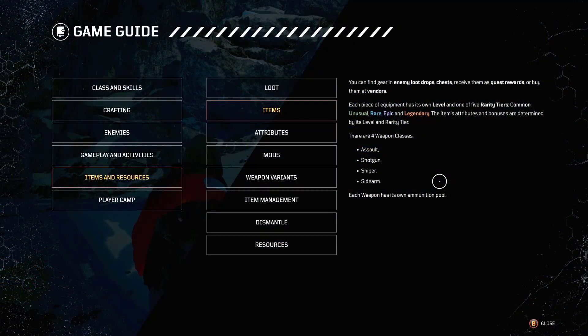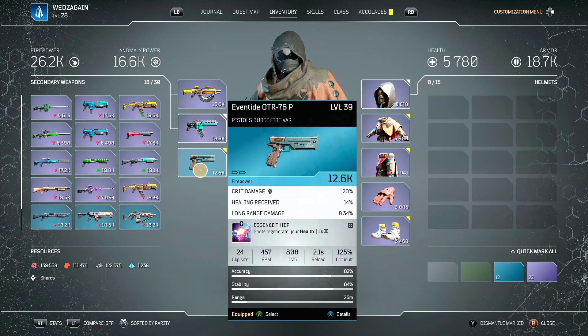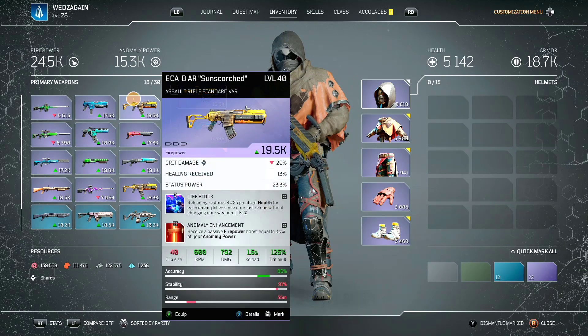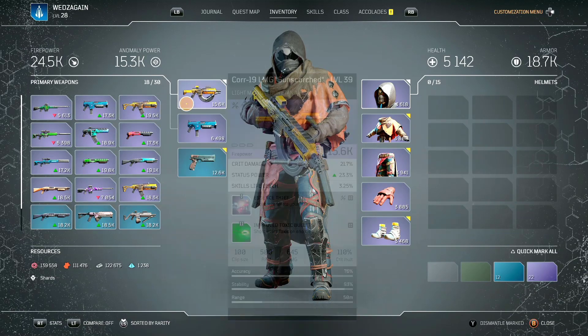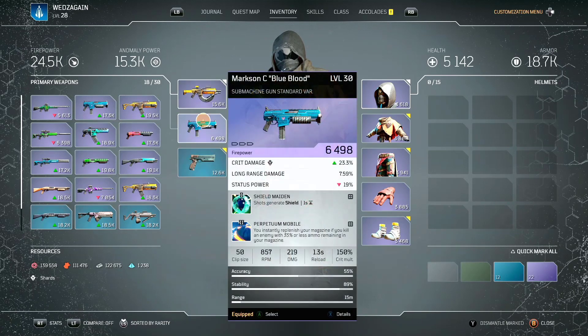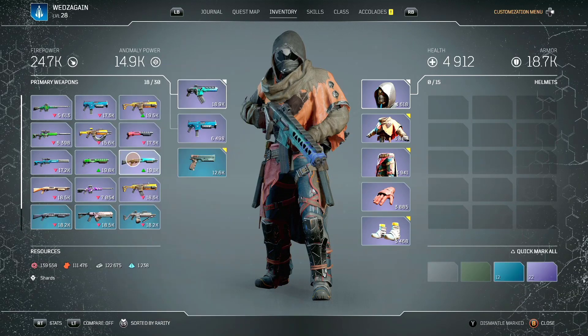There are four weapon classes but you only have three slots, and the third slot is only reserved for pistols and revolvers. This means you're free to equip all the other categories of weapons in the primary and secondary slots. However, you should try to avoid using double shotty or double assault if possible. I myself like to use shotgun and light machine guns on my trickster, but you do what you gotta do.